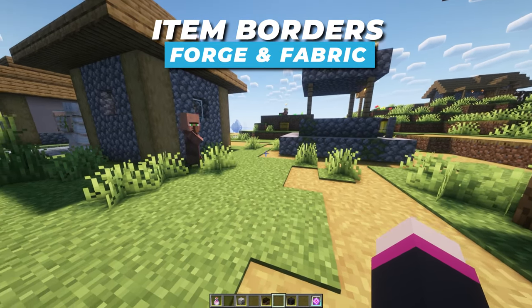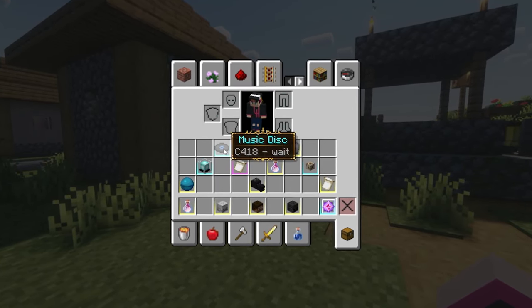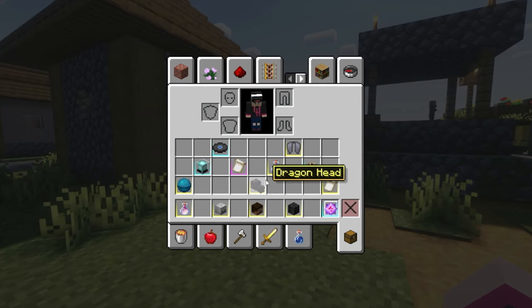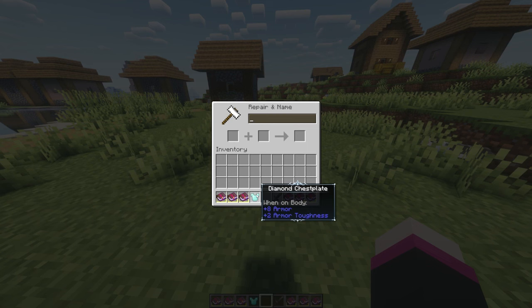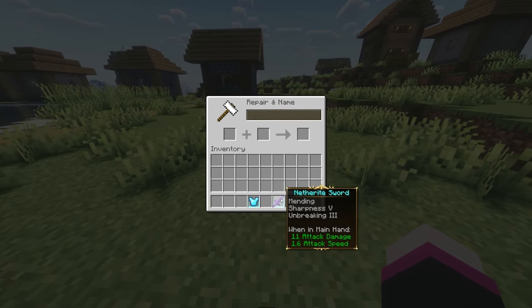Starting off, we've got Item Borders. Item Borders is a nifty little mod that outlines your items in the inventory and your hotbar. The colour of the outline will change depending on the rarity of the item. This is a subtle change that adds a ton of difference and makes it easier to find and sort certain items. This can be great for item sorting machines if you want to allocate items to rarity. You can also change the config file to have borders on all items, but common item borders are turned off by default.